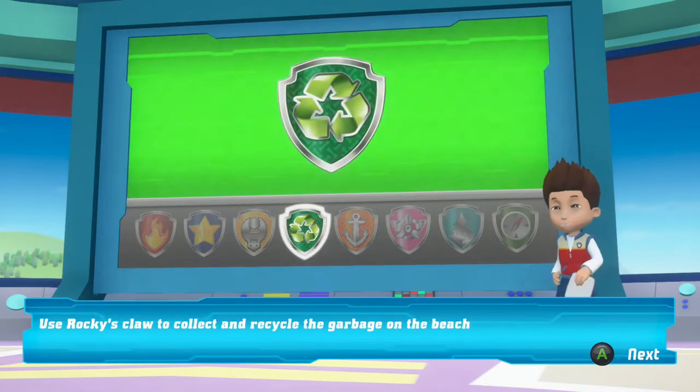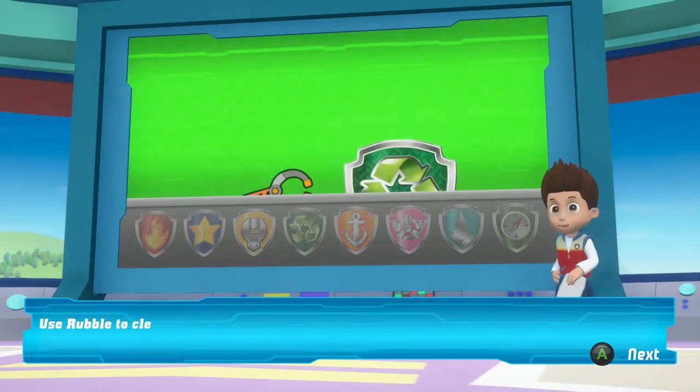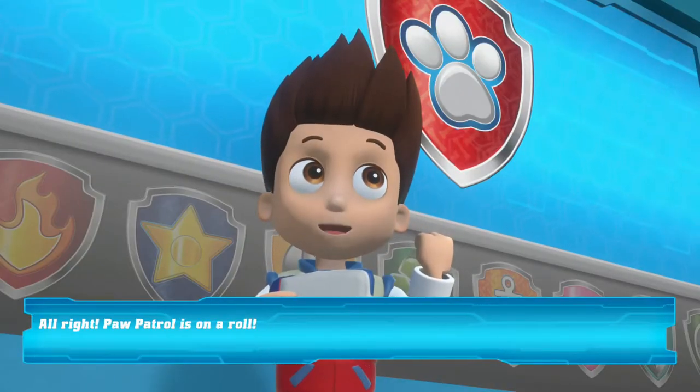Use Rocky's claw to collect and recycle the garbage on the beach! Use Rubble to clear a path so we can move the meteor! Alright! Paw Patrol is on a roll!